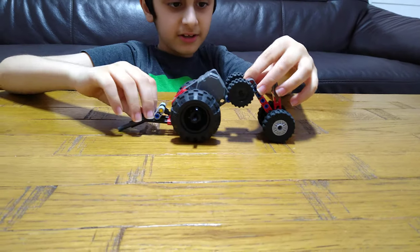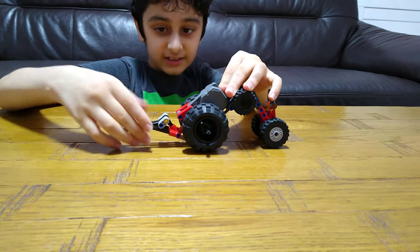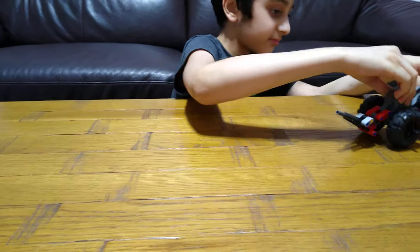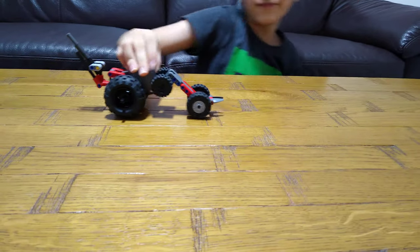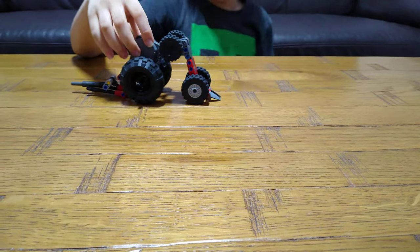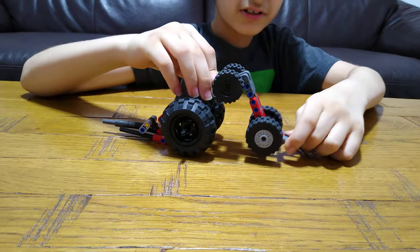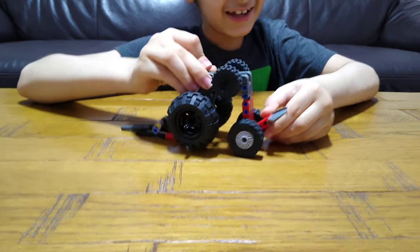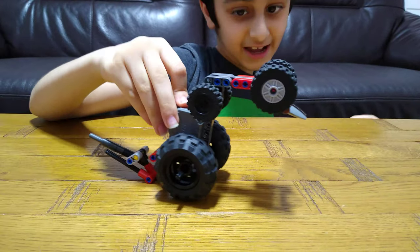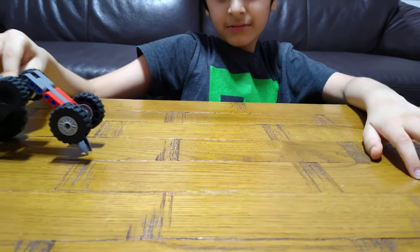Basically it can go in different varieties, so you can do this and then pull it up like this. It goes strange, but it's like a forklift now - or kind of like a dog sitting down, where this is basically its tail. Actually it's a hamster - these are its hands, and then it's its tail, and it's sitting down telling you what to do.